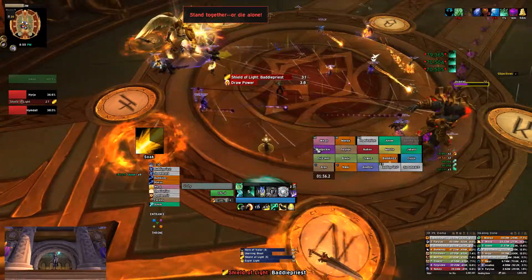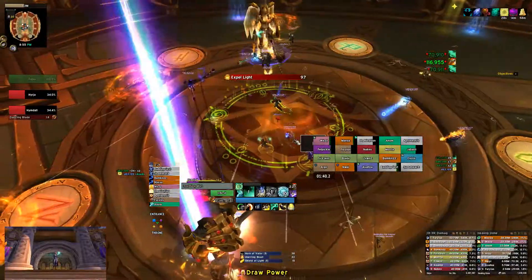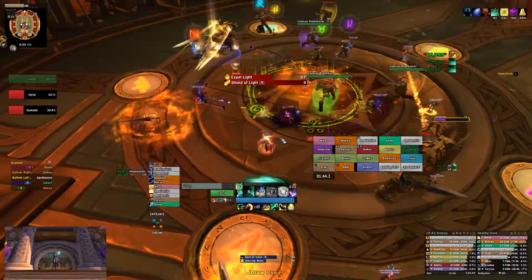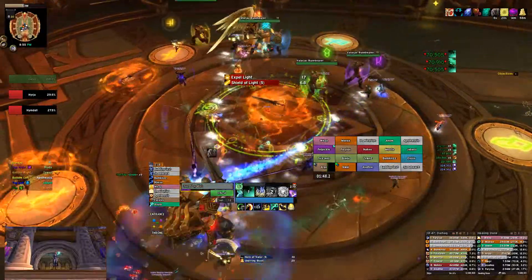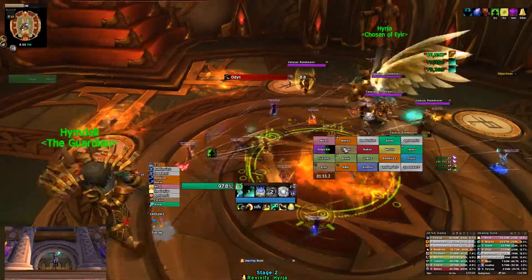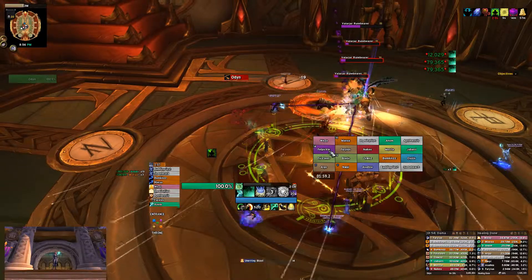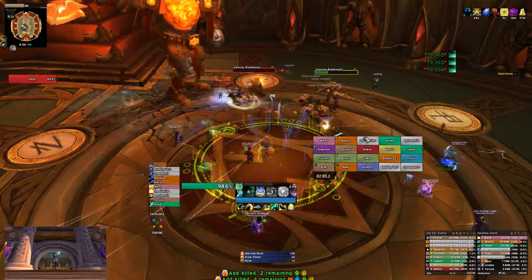And that just puts it on cooldown — you're just going to use it on cooldown the rest of the fight. It lines up pretty good, at least with our DPS, with phase three, as you'll see as we get in there. Now, as you can see, we're ignoring these adds here. This is one of the big changes — we normally would have to do this second Blast phase adds phase. But because of the less health on both of the two adds, we just skipped it and were able to push right towards Odin.